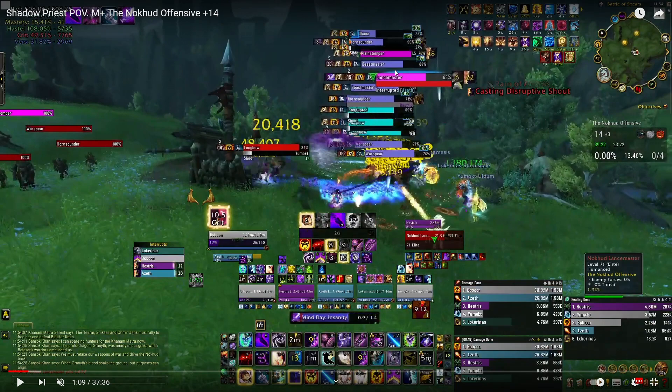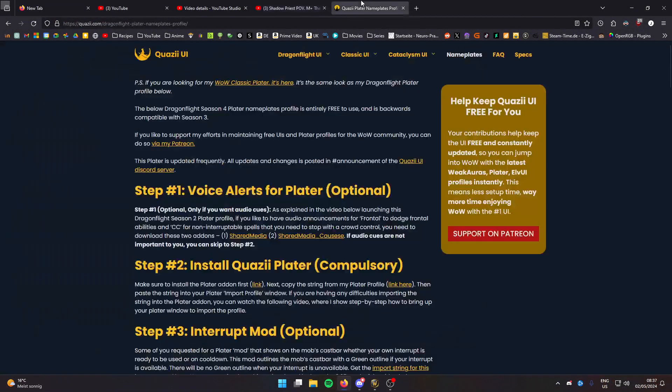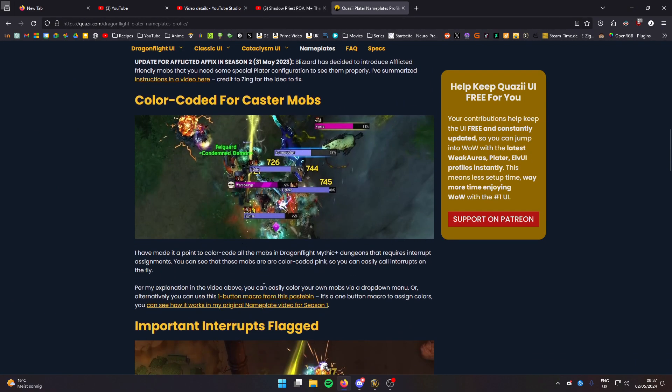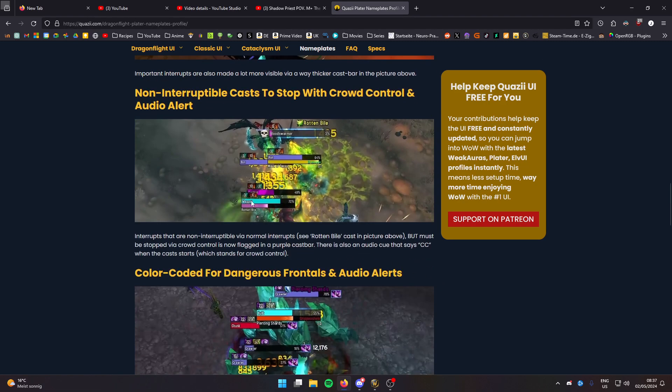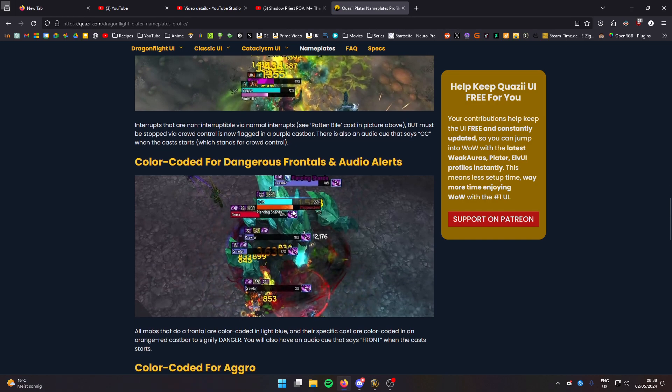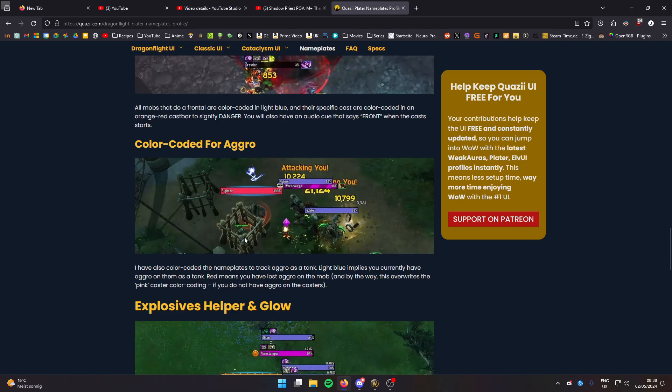There's a little color coordination, and if you want to know how everything works, he's got a pretty in-depth guide into it. Certain casts are shown in orange, which means it can't be interrupted but can be CC'd. Then there are some in gray — like explosions — where it can't be CC'd and can't be interrupted, so you just have to take it.